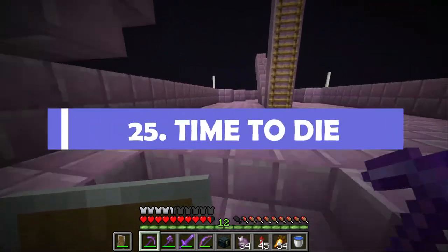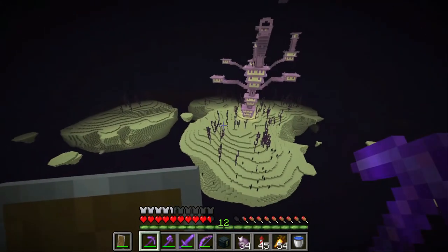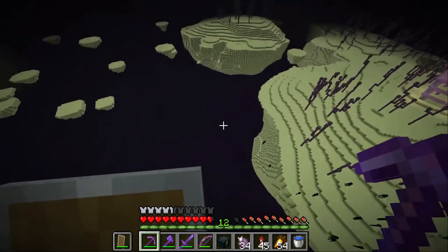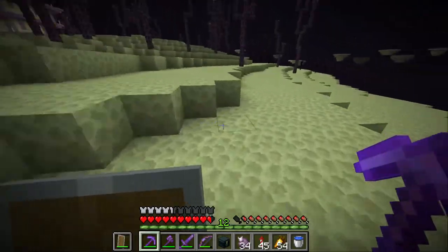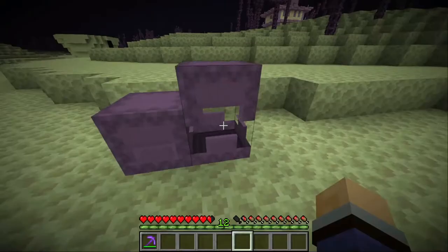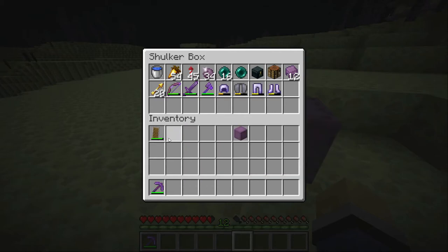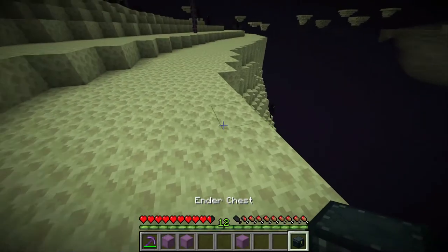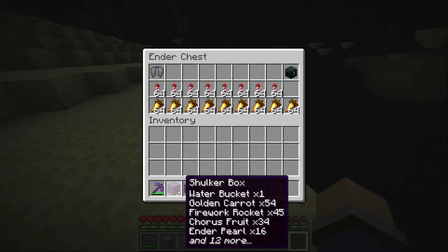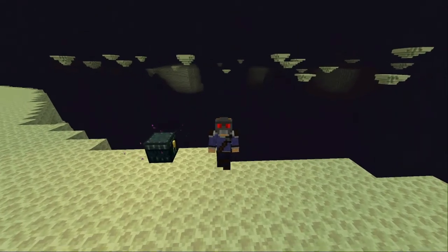Pro tip number 25: time to die. Once you've had enough end busting, it's time to get home. But if you're 10,000 blocks out, do you really want to fly or walk all that way? So now's the time to fill up your ender chest with your shulker boxes and your equipment. Make sure you have nothing left on you — always check that you've taken your armor off, that's one I've fallen foul of before. Once you've packed everything up into an ender chest, your only sacrifice is that one chest, and then you can feel free to kill yourself in whatever way you deem fit.